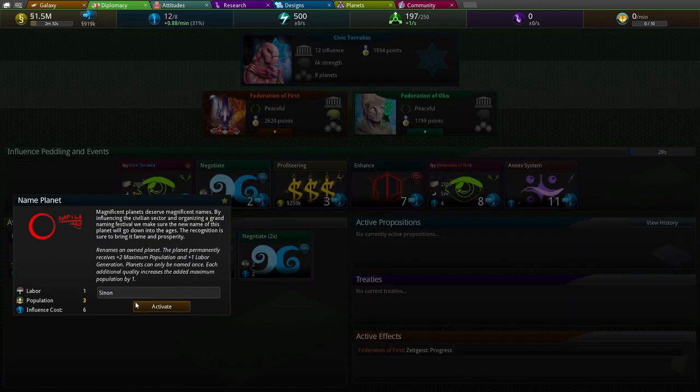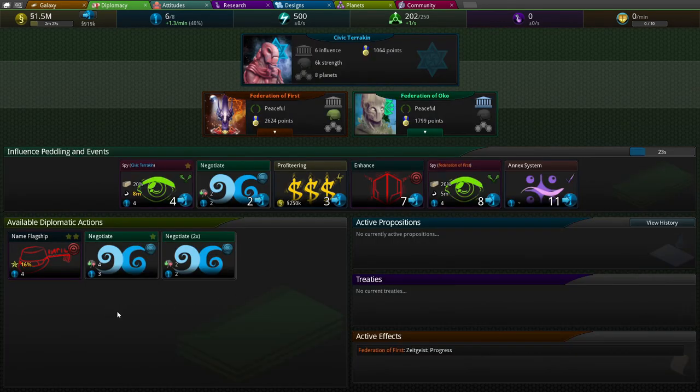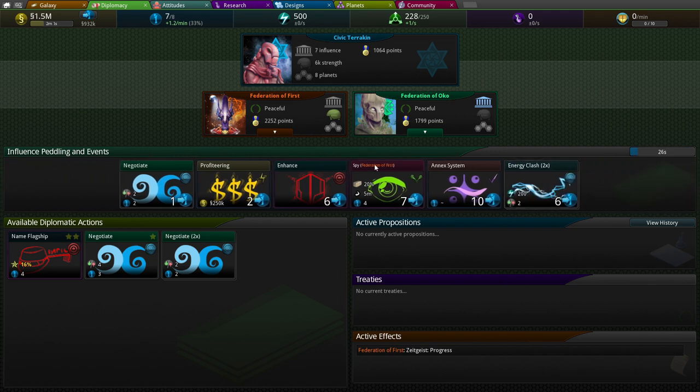Alright, we're going to name our planet 'Sinon.' And then let's enhance too. There's a spy card, annex system is pretty good to have. Profiteering we don't need. There'll be another card in a second. Could just name our flagship to make it stronger.